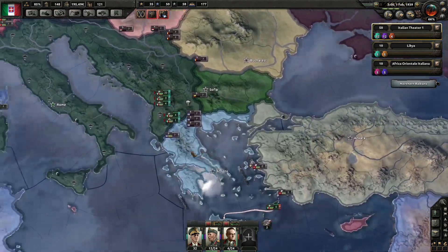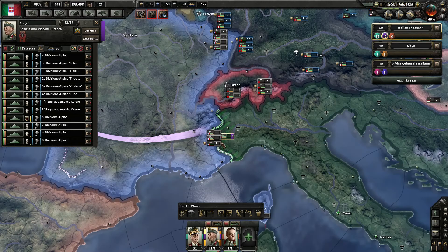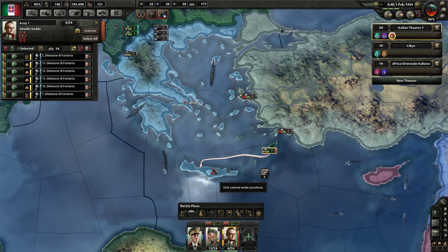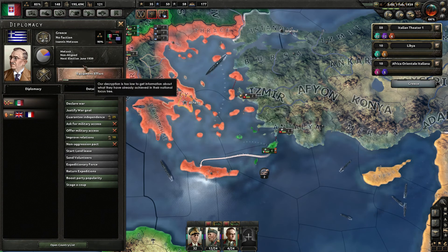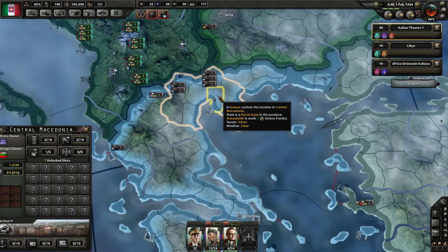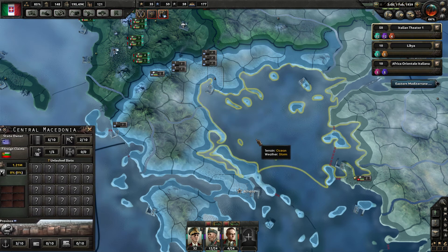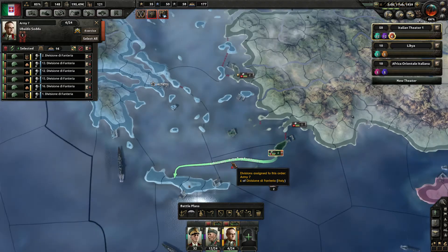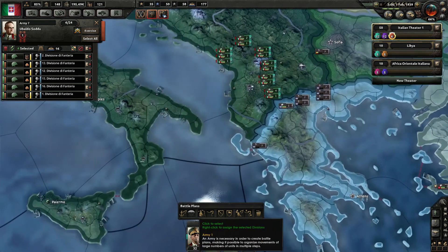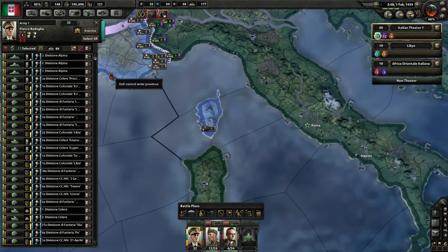Let's have a look at our country. We have a strong presence in Africa Orientale Italiana and Libya, which has a lot of oil and rubber, which is quite nice. Our war with Greece is imminent. Italy is in an Axis faction with Germany and has goals against other nations. This runs out in November '40 — I'm pretty sure there will be a war before that. Italy has a non-aggression pact with Romania, Bulgaria, and the German Reich. These guys will get into the Axis eventually — historically all three of them were.